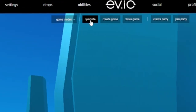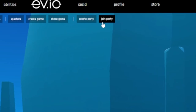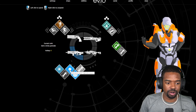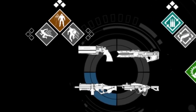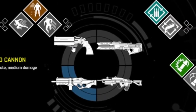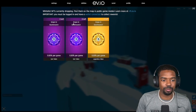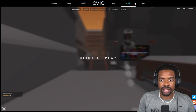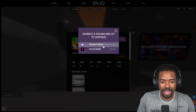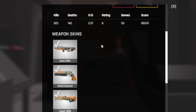You can pick from the different game modes, spectate other games, and even create your own games or join games with these party features at the top. You can change your abilities on your character — these are the abilities I'm currently running. I love using the teleport, the flash, and the grenades. I'm simply using the auto rifle, but there are some other really cool guns as well, like the hand cannon. For drops, you can actually get whitelisted for NFT drops, and you can even connect your wallet.